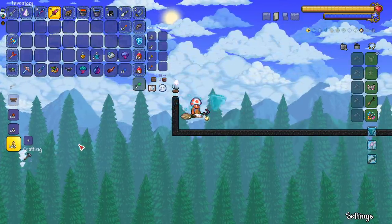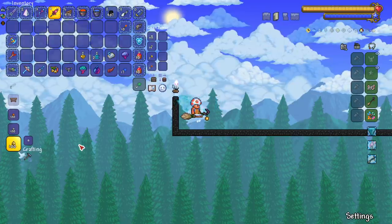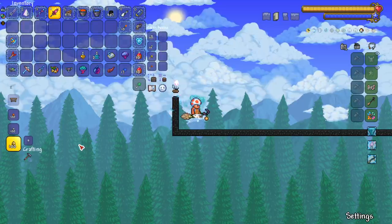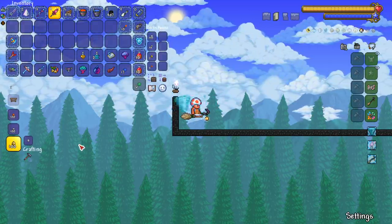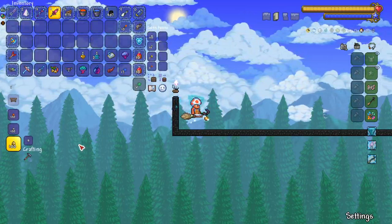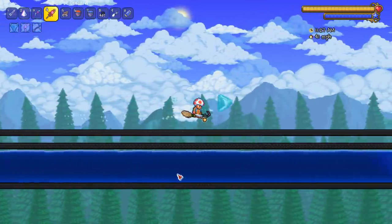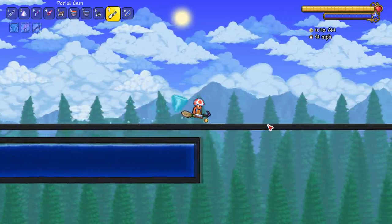Next up, the Witch's Broom — a new favorite for a lot of people. I hear people nowadays straight up just don't use wings and just use mounts. I might have to get used to that for certain bosses or things I want to accomplish. This has a nice speed of 41 miles per hour.